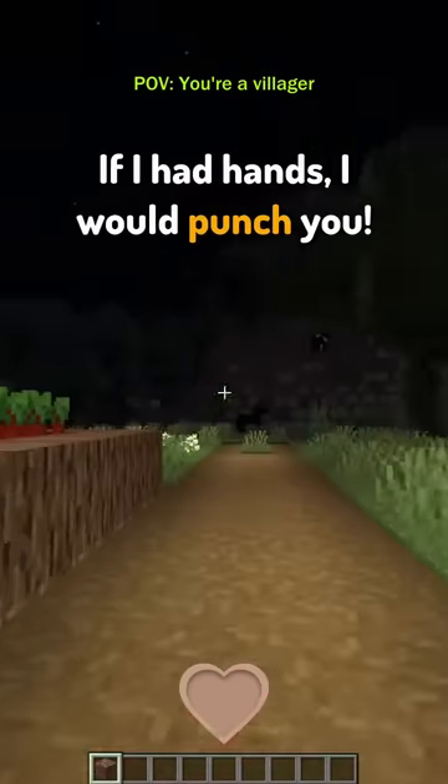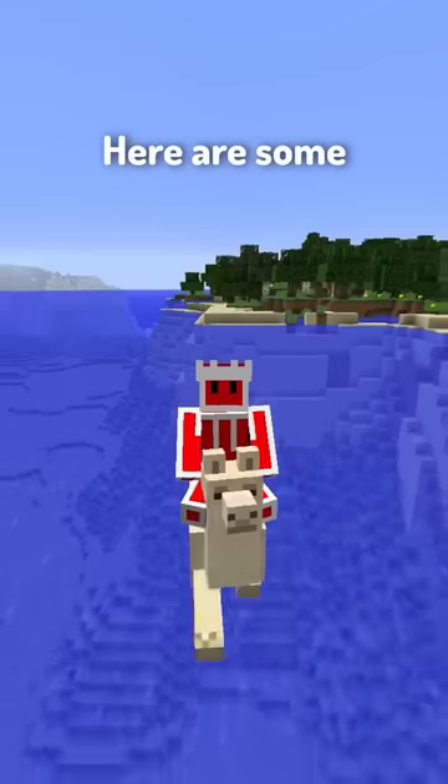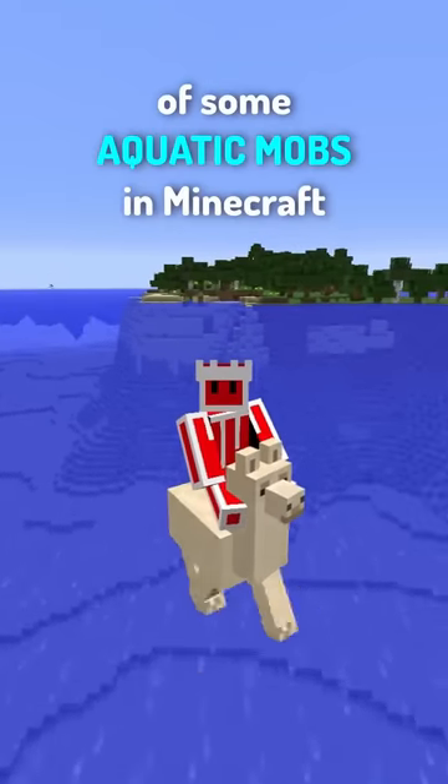Wait wait wait wait wait — whoa whoa whoa, you're kidnapping me right now! Let me out! What is this place? Where am I? Oh, there's another villager — thank god! Here are some POVs of some ocean mobs in Minecraft.